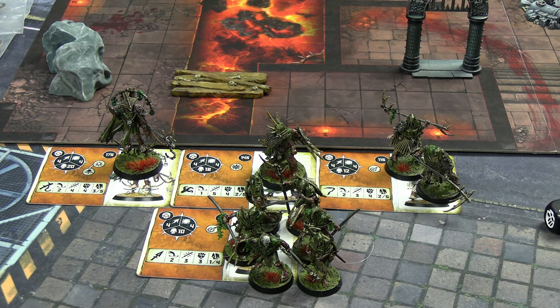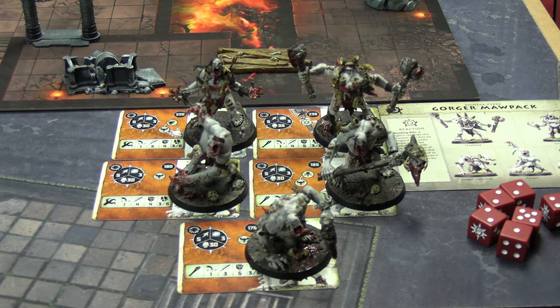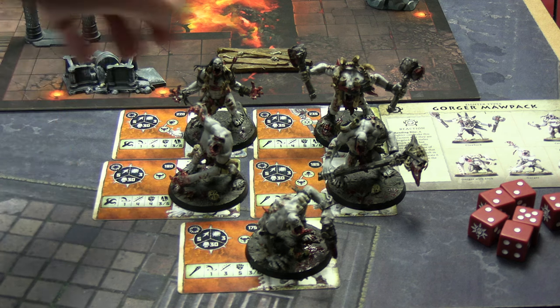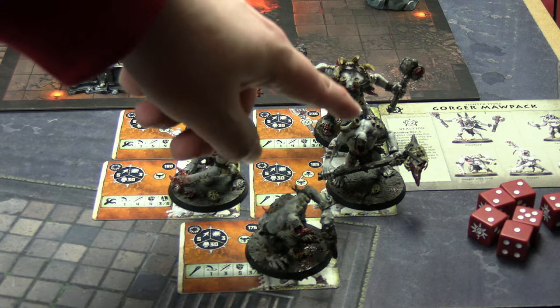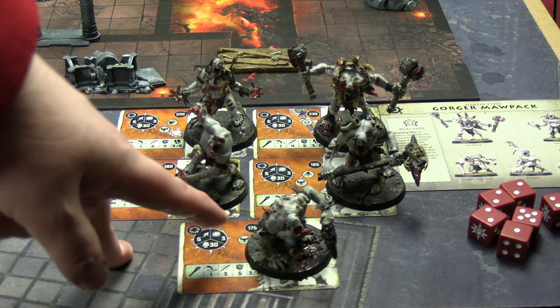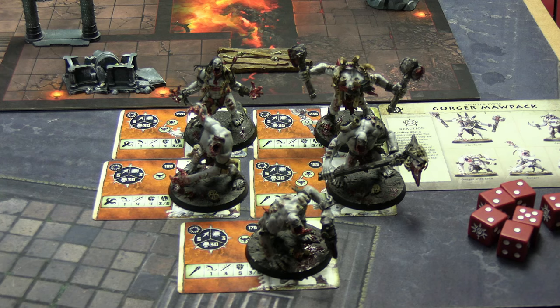Here we have the Gorger Maw Pack - only five miniatures. They were ridiculously strong last time but it's tough for them to get objectives done with so few bodies. In terms of dagger, hammer, shield: the Cave Howler is the dagger, the Clawback is the hammer, and the Gorger with the Great Club is the shield. The one without any club joins the Cave Howler, and the one with the one-handed club joins the Clawback. The one with the great club will again be on his lonesome in the shield.